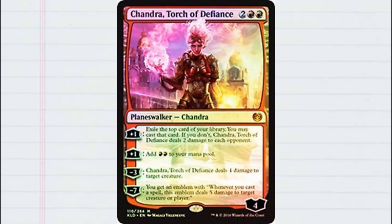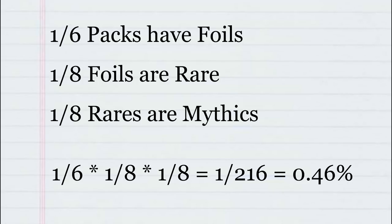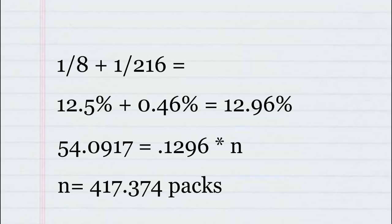Now that is a lot of packs, but we're forgetting one thing — foils. We have a chance for one of our commons to be replaced by a foil. From what I was able to find, every one in six packs will have a foil in it. It is speculated that one in eight of these foils will be a rare, and one in eight of those rares will be a mythic instead. So every time you open a pack, you have a 1-in-216 chance of getting a mythic foil — less than half a percent. But it does change our chance of getting a mythic a tiny amount: from 12.5% up to 12.96%. Plugging 54.0917 for our expected value and 12.96% for our probability, we now get 417.374 packs to get all mythics — a small percentage change, but that's 15 fewer packs we need to buy.